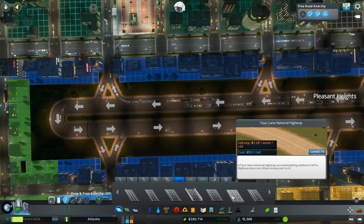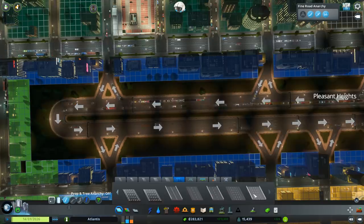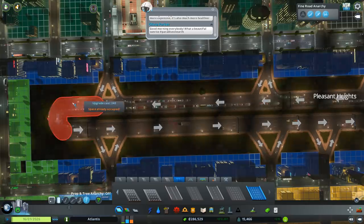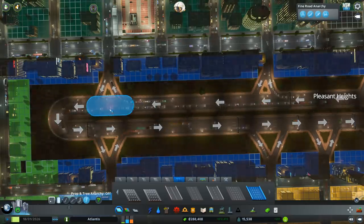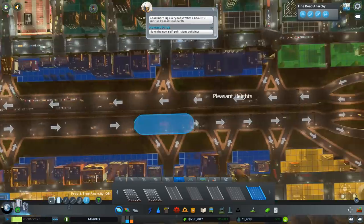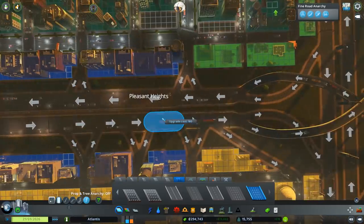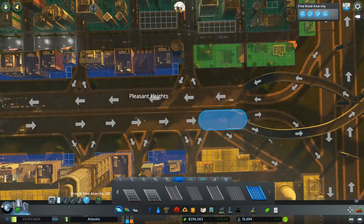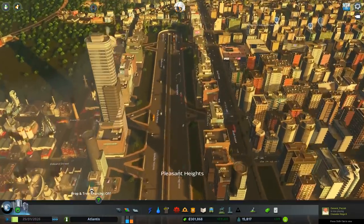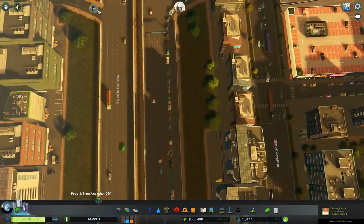Four lane national highway — I'm looking for just a simple four-lane highway with barriers. Anarchy's going to help us out here. The extra lanes will allow people to plan where they're going a little bit further ahead and should decrease congestion a little bit. Maybe. We could also do some lane editing.